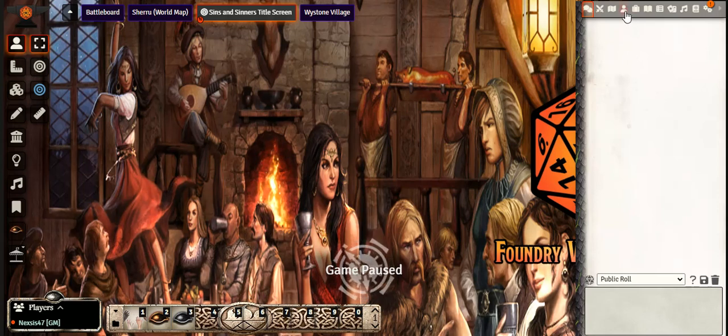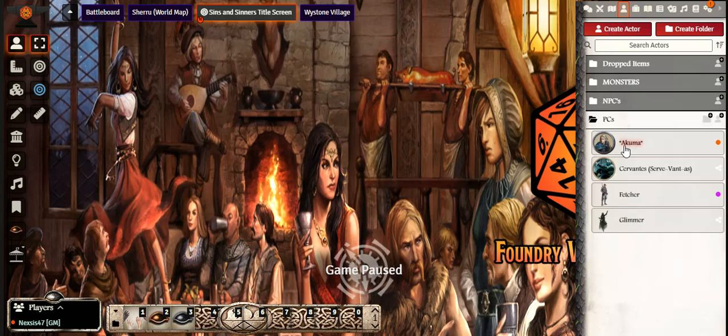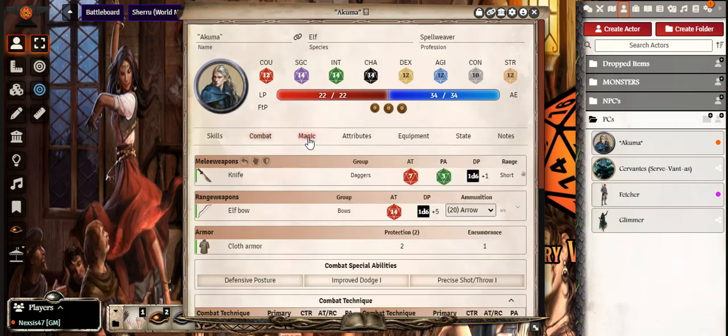First, let's take a look at a player character — open it up here on Foundry. From a previous video I went over the character sheet and stats, so I'll go to the combat tab. As a character they will have various weapons, some more effective than others. For instance, this character is better at bow than with their knife, and the damage with the bow is better than the knife.